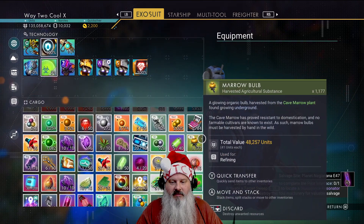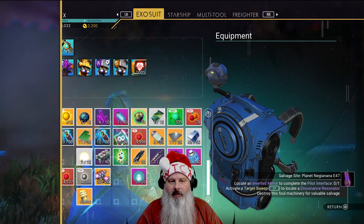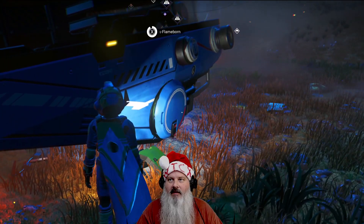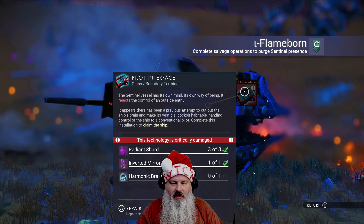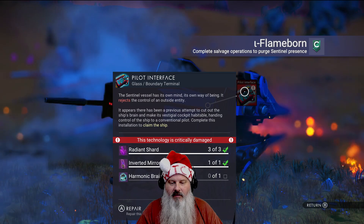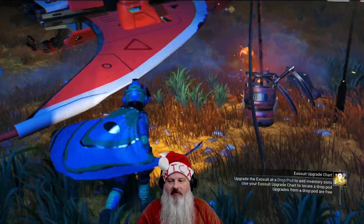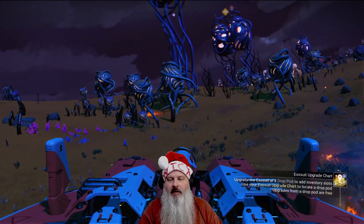I've got all kinds of other stuff though, I have no idea what it's for. Let me read this again, make sure. So you need a harmonic brain. I think I might have that somewhere — maybe. I don't know, I might have to go find it.